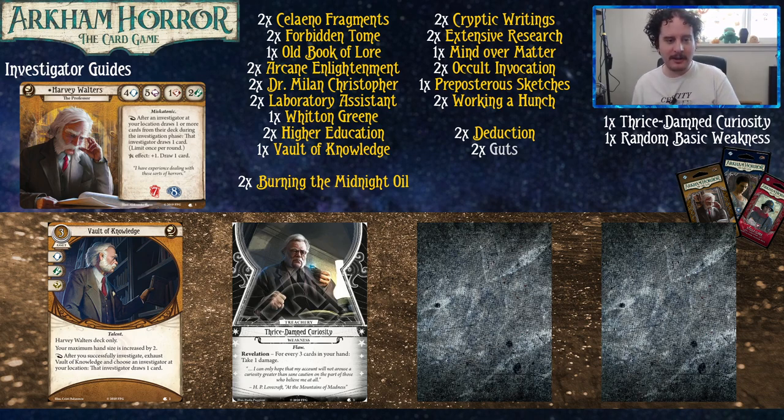Travis, why don't you talk about our boy Harvey Walters? Harvey Walters is a Yellow Investigator, so he gets all the good cards in the game. He's got great stats — four brain, which is important for defensive purposes; five book, which is good for doing things; one punch, which is way better than any other number because you're not using it for anything; and two foot, which is also good for similar reasons.